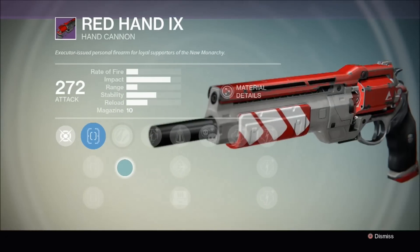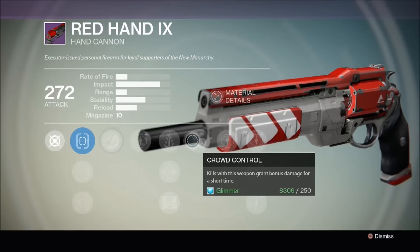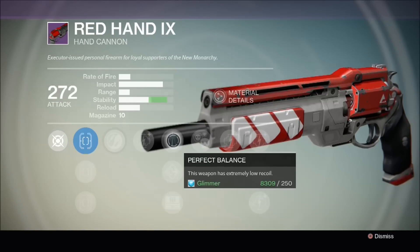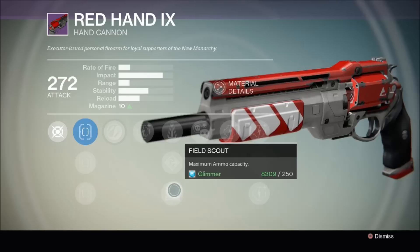So let's have a look at the perks here. As you can see it looks pretty distinctive, pretty cool — it's a really nice red design. Zen Moment: causing damage with this weapon increases its stability. Not a great perk I have to admit. It's also got Crowd Control: kills with this weapon grant bonus damage for a short time. Again, not the best perks. It's got Perfect Balance, Flared Magwell, and Field Scout, which increases the ammo capacity to 13 I believe. So that's pretty good.